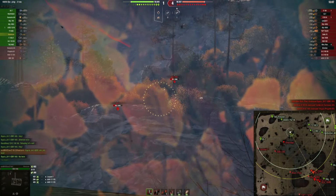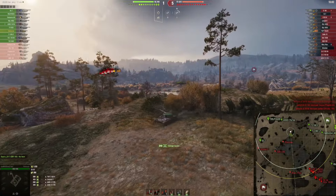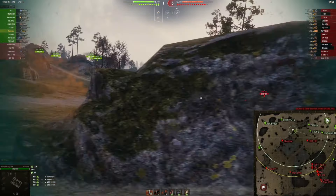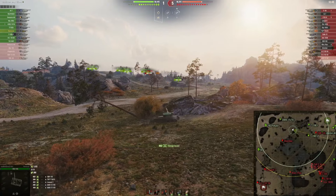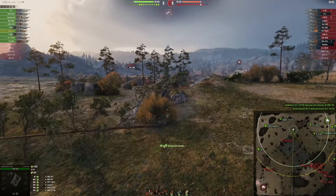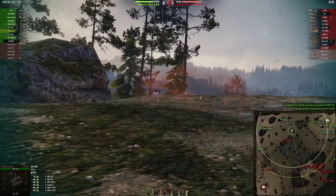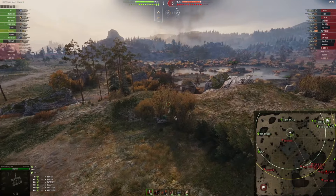Our EBR 105 has been taken out, so maybe it's time to do some cross shots. Nice shot onto the TVP! Once I've taken a shot, I always assume that I got spotted, so I always fall back into cover. I do this until I can be sure I'm not spotted — first I retreat, then I count to three to see whether the sixth sense has activated. This can really help you avoid losing HP.